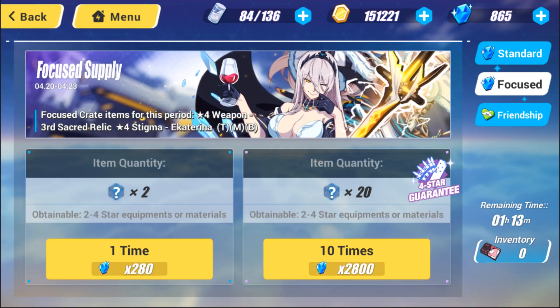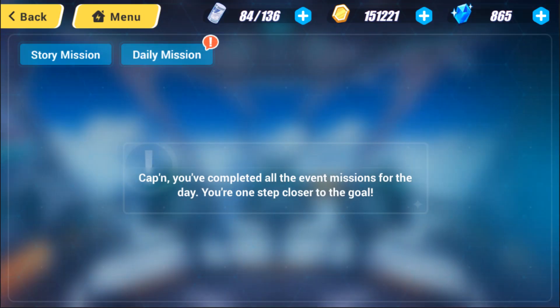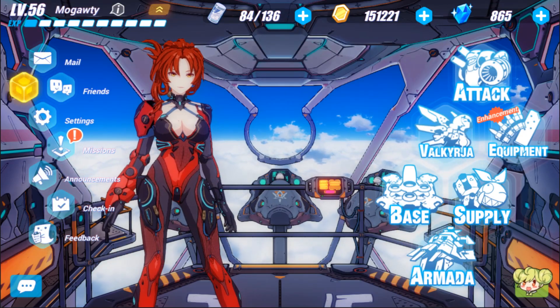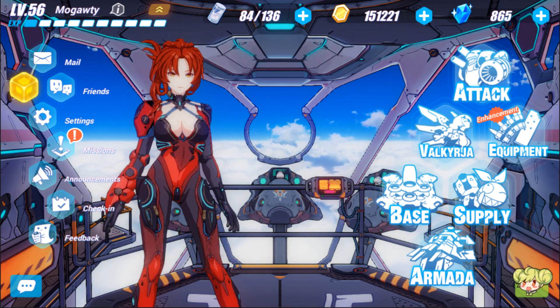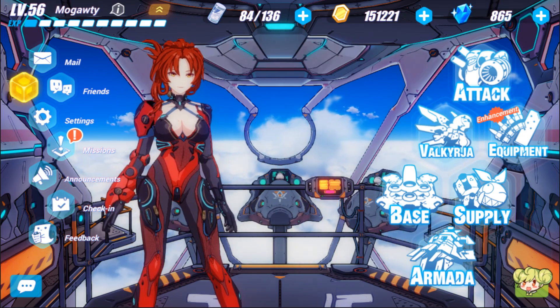The final way to get fragments is through gacha pulls — that's the fastest method, but it can get very expensive very fast, or for free-to-play players it takes a long time to save up crystals for 10 pulls. If you pull a Valkyrie you already have, it gets turned into fragments — I believe you get 17 to 18 fragments when you pull a duplicate A rank. There are also events from time to time where you can get more fragments — for example, Shadow Dash has had event shop fragments available, which cuts down on farming quite a lot.